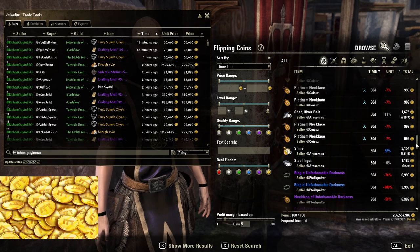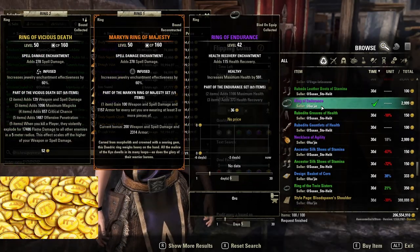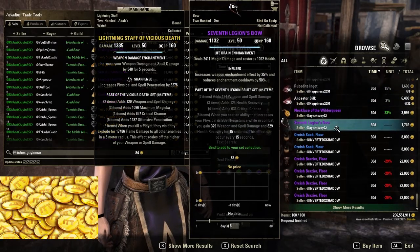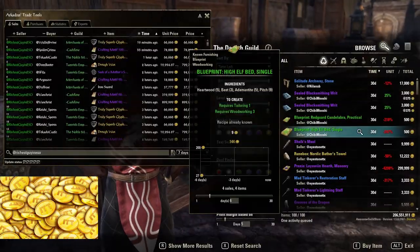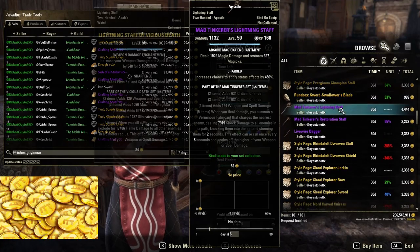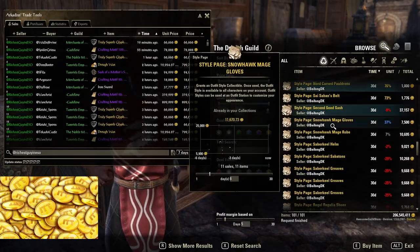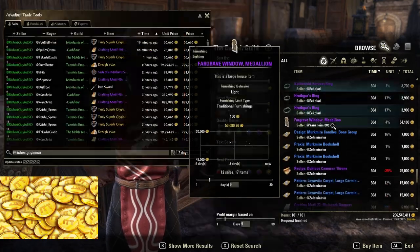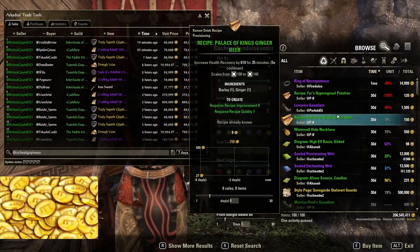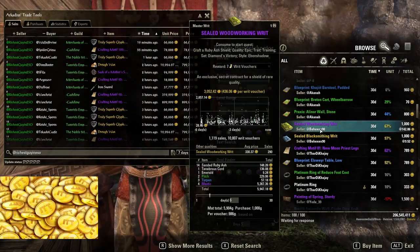The last option for making gold is flipping items. This means either buying items from other players cheaply and reselling them for a higher price, or buying materials to craft more valuable items to resell. This method is easy to understand in theory, but tough in practice — you need a lot of information about the in-game economy to make the right decisions, otherwise you might buy something that looks like a cheap deal but results in a loss. You also need starter money to actually buy things in order to resell them.